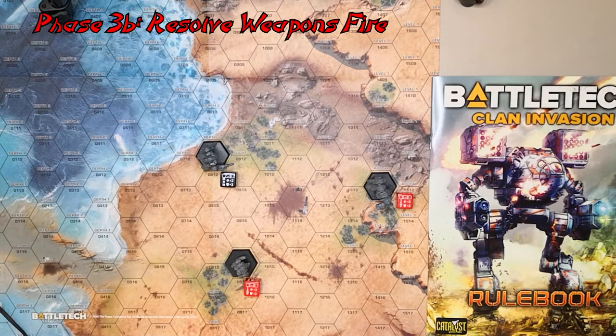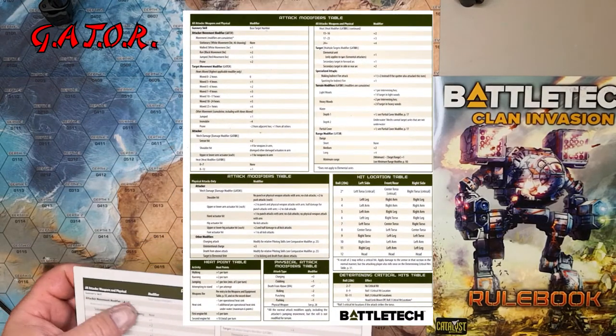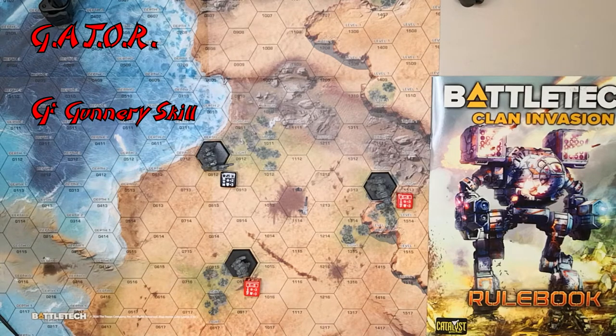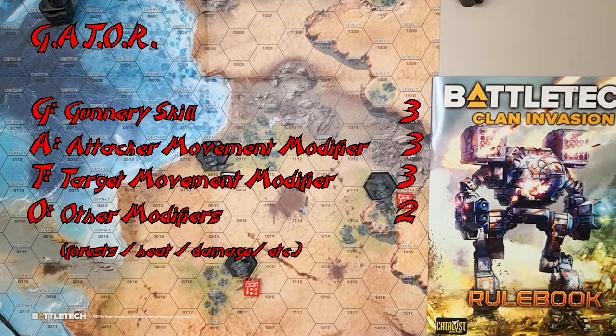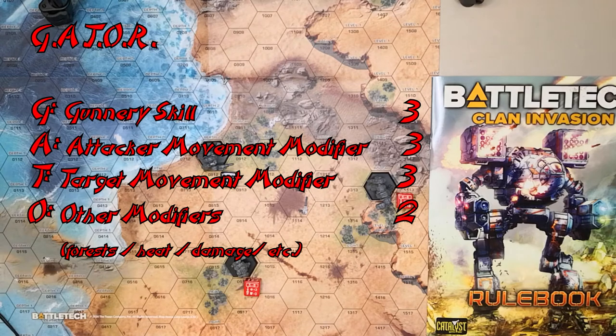Now the clanner fires first using the GATOR method — the acronym on the new record sheets. G is Gunnery: the clanner is a 3. A is Attacker movement modifier: he jumped, so that's another 3, making 6. T is Target movement modifier: the Phoenix Hawk moved 7-9 hexes, so that's a 3, bringing us to 9. Then we look at the center-to-center hex line and see it passes through two woods hexes — that's a plus 2. So we're at an 11 to hit.